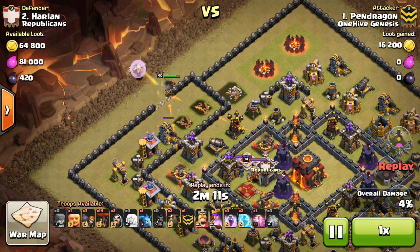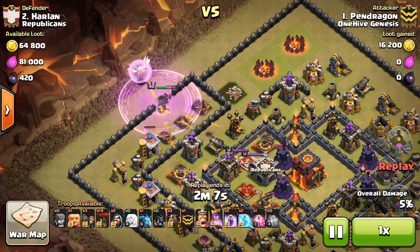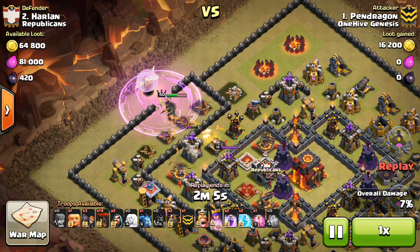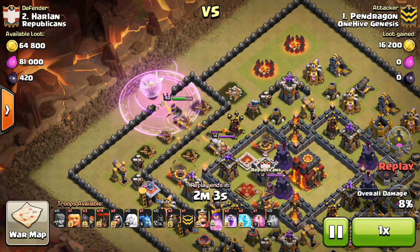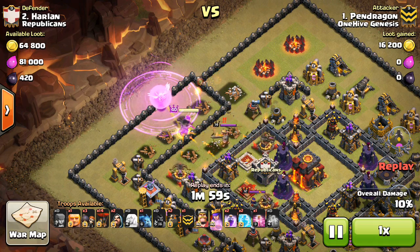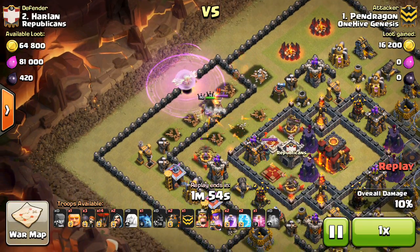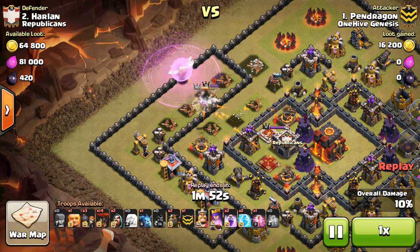Now she's going to take quite a bit of damage here, so he goes ahead and drops a Rage which will help her stay up even though there are about 4 or 5 point defenses on her at one time. She's going to go ahead and take out the king too because he gets in range. She takes out the king and then makes her way around to get to that next air defense towards the bottom.